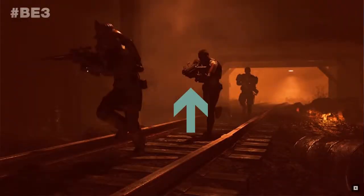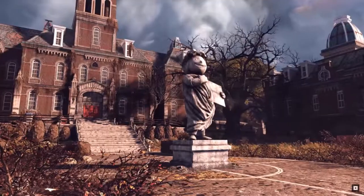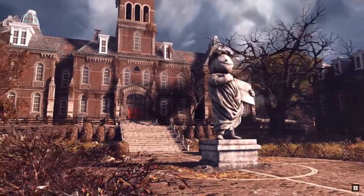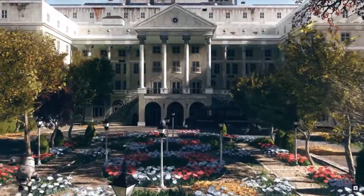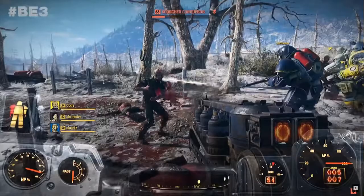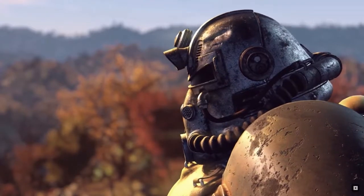Next up we have the assault rifle from Fallout 4, in the same style with the water-cooled jacket on it. I never really liked the style of it — it looked more like a light machine gun to me than an assault rifle. Then we have the Gauss rifle from previous Fallout games, the style coming back from Fallout 4 where you have to actually charge it up to fire it.